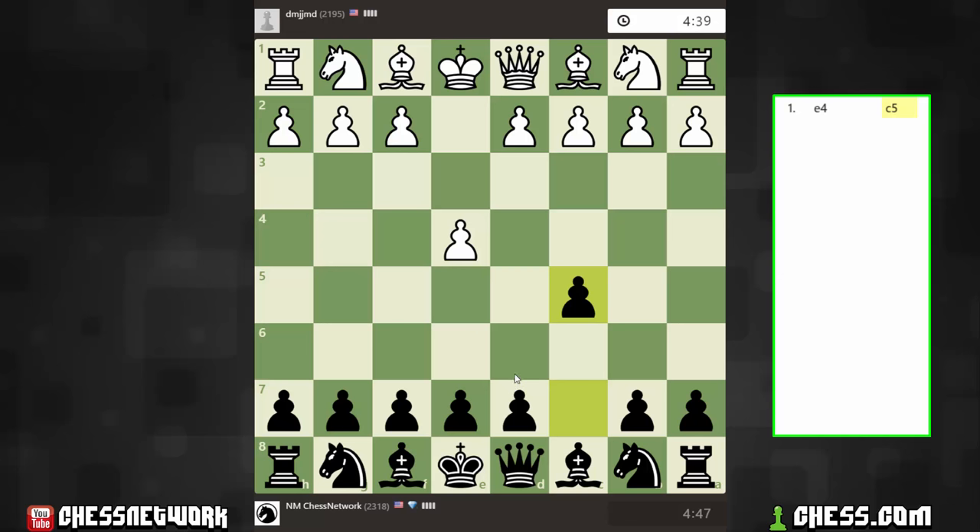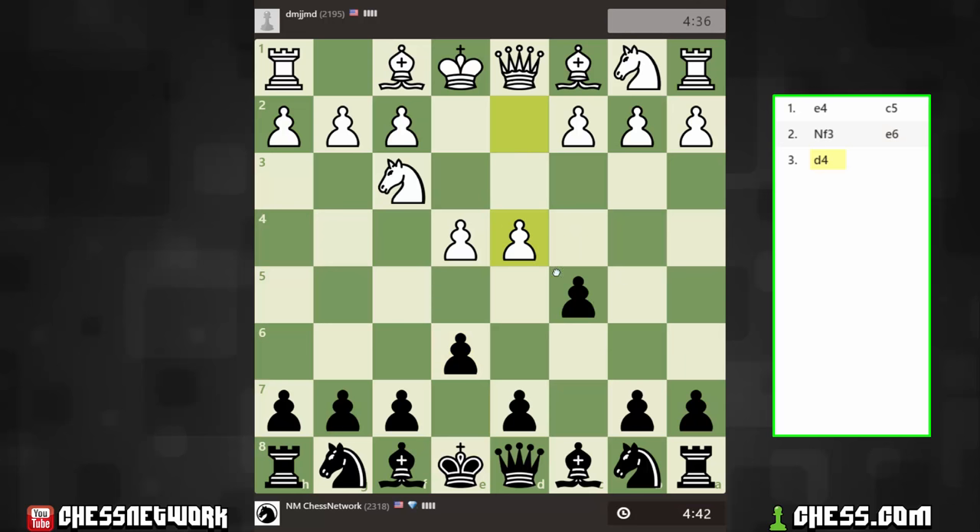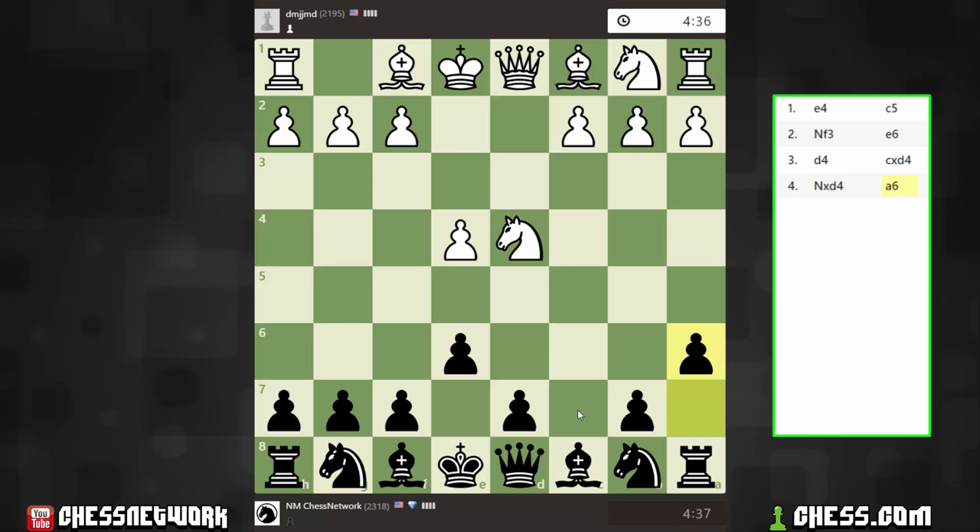Let's see what we get. I was tempted to play E5, but that may allow us to go into a Ruy Lopez. Let's not play any Ruy Lopez for a while. After the World Championship, we've seen enough of it.